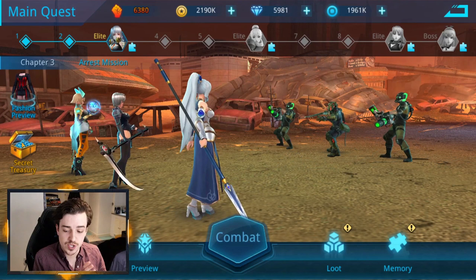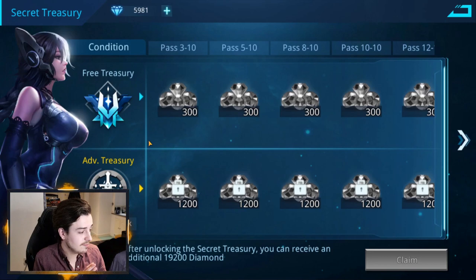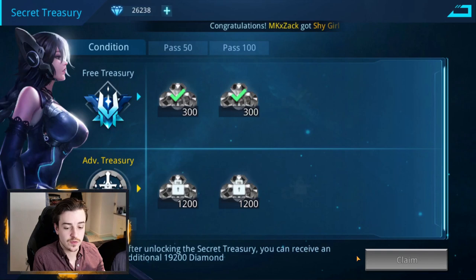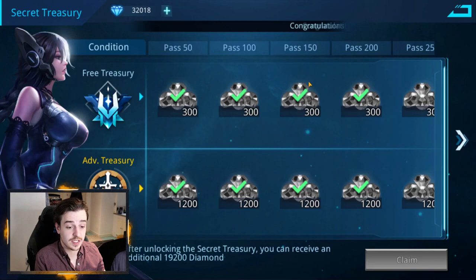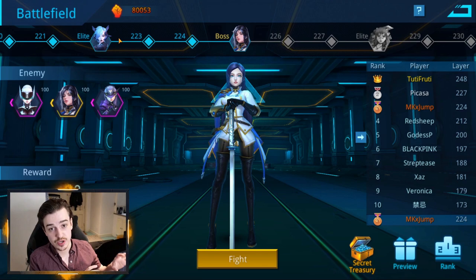Other things worth picking up are the secret treasury, which you can find in campaign. Every time you pass a different milestone, you'll get gems; if you purchase the advanced treasury, you'll get more gems every time. These diamonds can be used to purchase stuff, and you get more the further you progress in campaign, so potentially wait for them to accumulate and then buy for a bunch of diamonds very quickly. There's also a game mode called Battlefield which has its own version of the secret treasury. I'm getting all these gems because I've progressed to level 200 — you face different waves and eventually get shards for Maya copies, plus gold, force, and triangles. It's a great way to get resources and also copies of Maya to upgrade her to silver star and beyond.